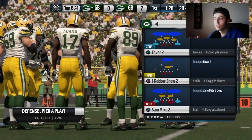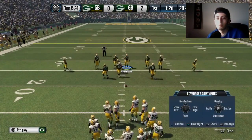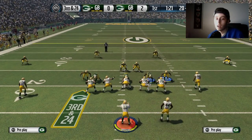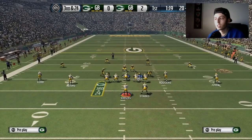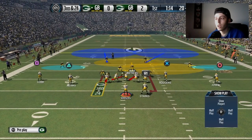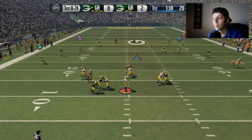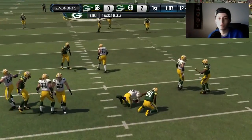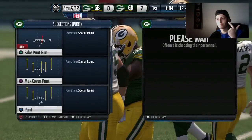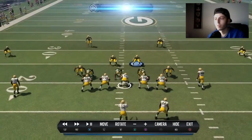Just for the people wondering — if you run the Sam Mike 3, what about the flats? So what we'll do is Sam Mike 2: base the line, pinch the linebackers, zone the linebackers, re-blitz the left, shift lineman left, re-blitz this guy, QB contain, re-blitz this guy. We're going to move him over one step. We had a streak route, an in route, a post route, a flat route — we had all types of routes.